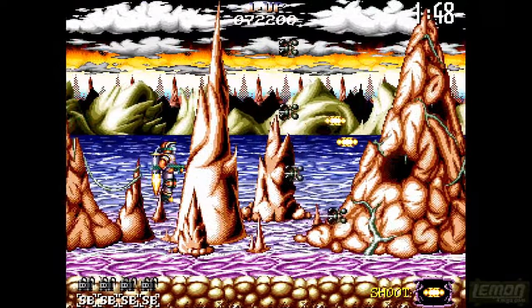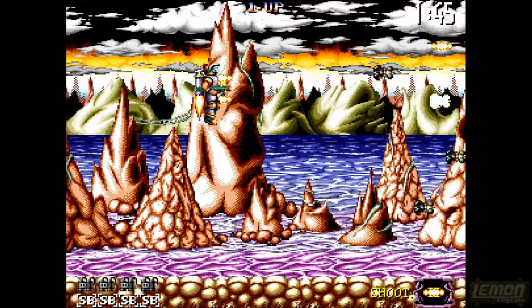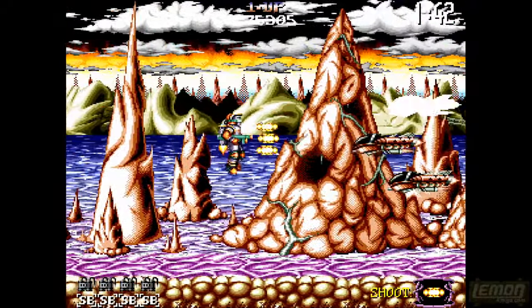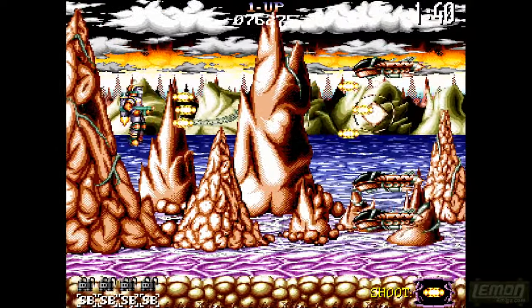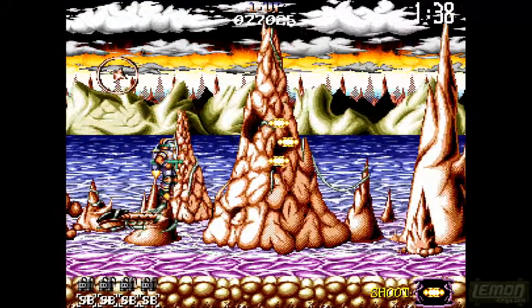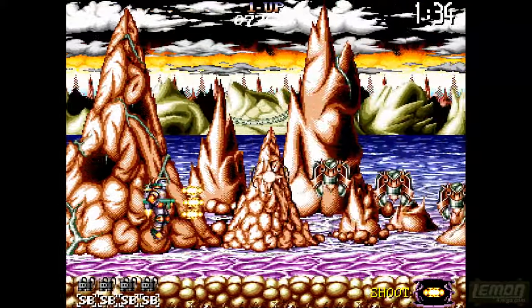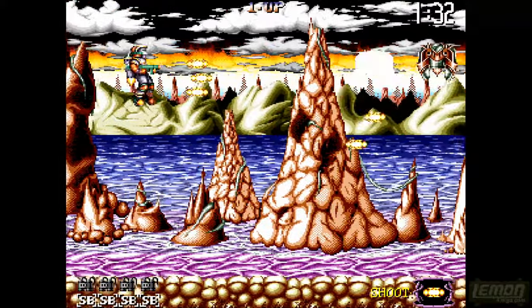Moving on to a shoot-em-up level, you should have six lives by now. If you can memorise this area and stay in a particular spot, you should be able to deal with most of the oncoming traffic. If you can take on these guys as they appear, it means you can destroy them and get lots of score.